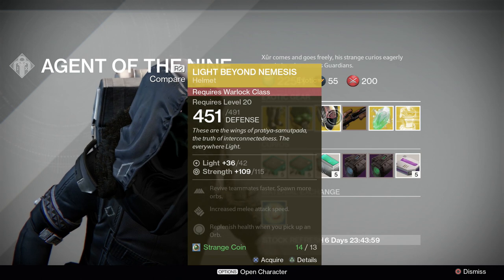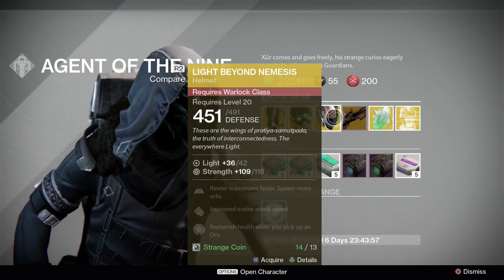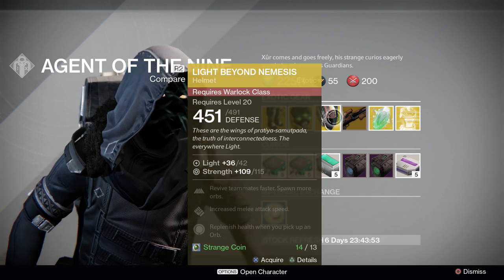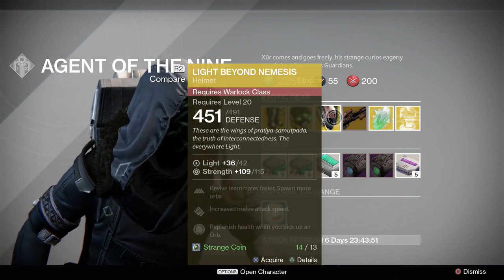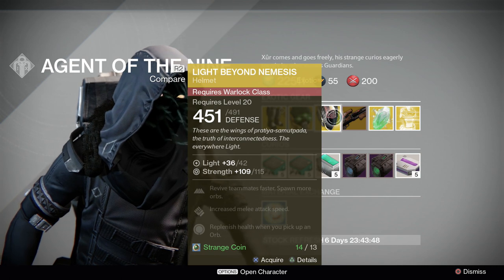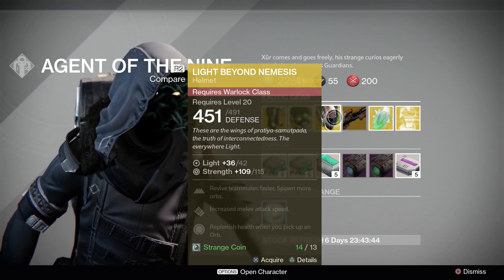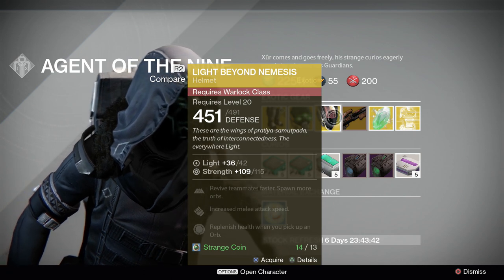And again, we have Light Beyond Nemesis: 109, upgradable to 115 strength. Revive teammates faster, spawn more orbs, increase melee attack speed, replenish health when you pick up an orb. That is a fairly low stat roll — it's actually kind of in the middle — but if it were based on stat roll alone, I'd pass.